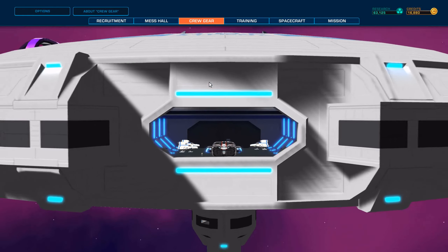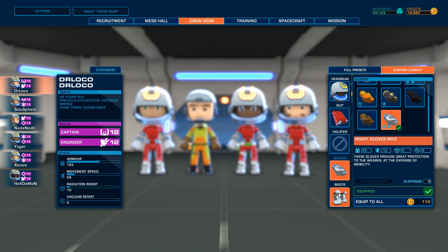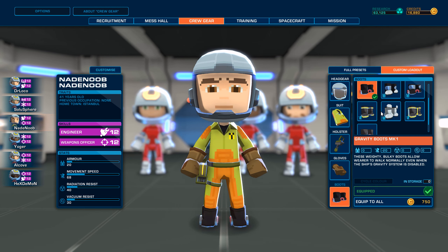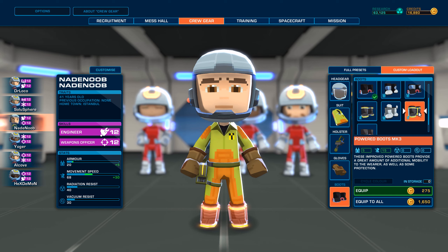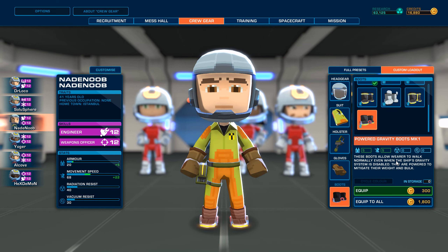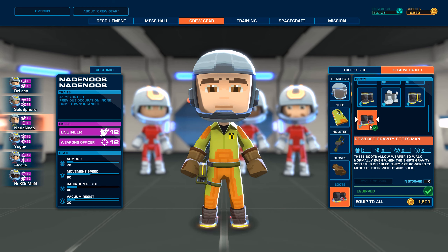I do believe there's nothing else as far as crew is concerned. No other loadouts. Armor boots — I believe Nade Noob has the best. Oh no, he's got the Gravity Boots Mark I. Powered Boots Mark II. Since when did we have Powered Gravity Boots Mark I? These boots allow our crew to walk normally even when the ship's gravity system is disabled. They are powered to mitigate their weight and bulk. I'm not really sure when we got these — I didn't even notice.